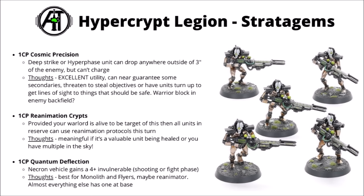Finally, for one command point, you can get a Necron vehicle to have a 4+ invulnerable save either in the shooting or the fight phase. This one is maybe slightly painfully Monolith targeted, given that almost every other Necron vehicle does have a 4+ invulnerable save. I guess it could be relevant for lighter vehicles like the Canoptic Spider or the Canoptic Reanimator, or you could use it on things like the Doom Scythe, Night Scythe, or the Obelisk. Realistically though, in most cases it probably is going to be the Monolith that will be the best target, though it might not be quite as overwhelming if you already had cover.